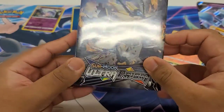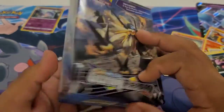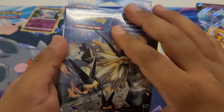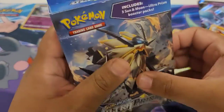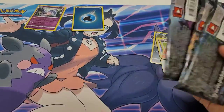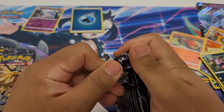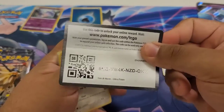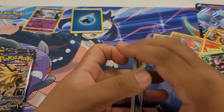I actually found these little Ultra Prism boxes, which I don't know if they reprinted Ultra Prism. I found these at Walmart — I've never actually seen these before. I bought them online and I first thought they were like the blisters, because it said it came with three Sun and Moon Ultra Prism booster packs. But nah, it's just this little cool box and it comes with three packs. This set is pretty cool and sought after — it has the Full Art Cynthia, the Gold Lunala and Solgaleo. Here is your Sun and Moon Ultra Prism code card. One, two, three. The Y Energy — yikes!